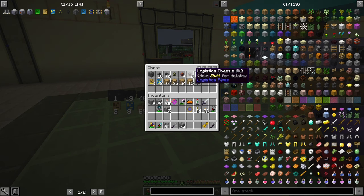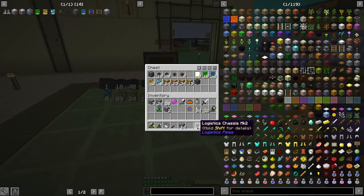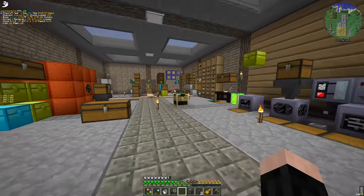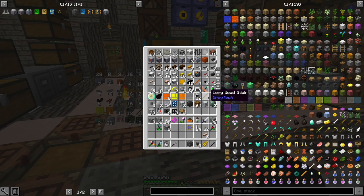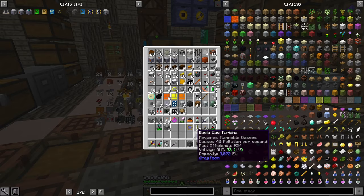Now we are gonna need chassis mark two — two chassis pipe mark twos. I'm also gonna need a power source. We're gonna need one, and also small routing pipes. I hope this is okay. Basic gas turbine, thank you.